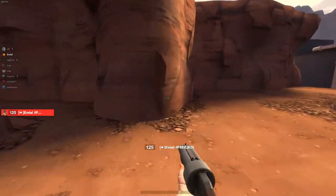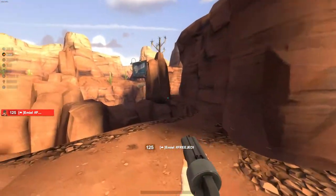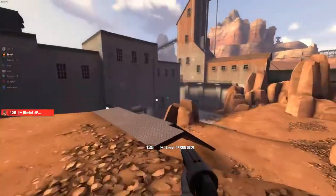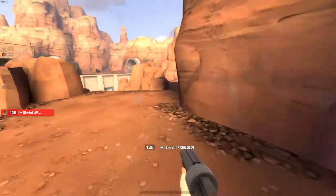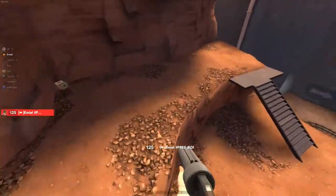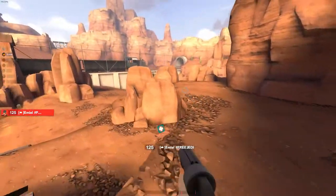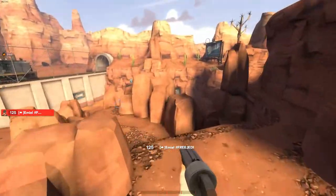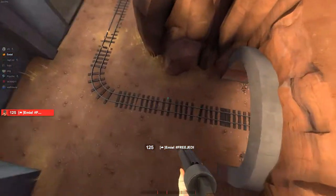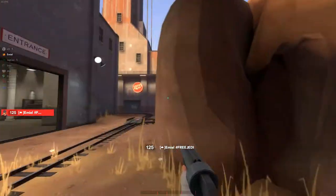On defense, Heavy: you're either playing at the back or playing a bit more aggro, wherever there's more pressure — the Heavy shifts attention to that side. Demo: you're always aggro on this side, always trying to spam and deny the low ground. Pyro is just spy-checking and watching. Sometimes helping the Demo with a cheap flare, but generally you're just spy-checking and watching for bombers.